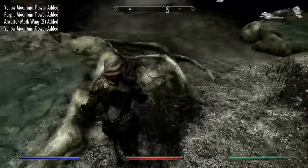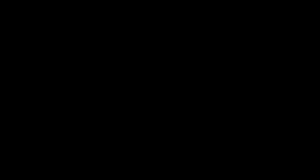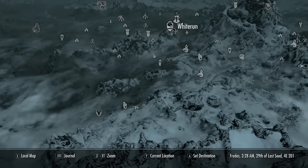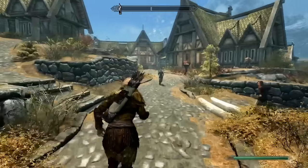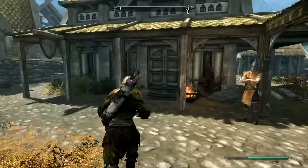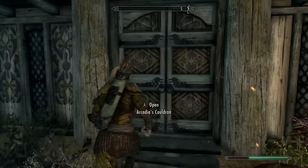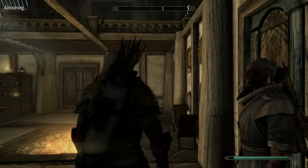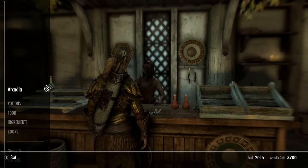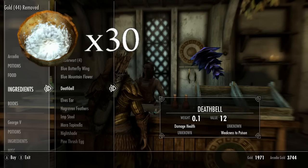Once you're done picking all the flowers, leave Ancestor Glade and go back to Whiterun. Whiterun is the best location because in Dragonsreach there's an Enchantment Table as well as an Alchemy Station literally right next to each other. Right now we're going to go into the Alchemy Shop. I strongly suggest saving before you do any of this, because if you mess up it might be hard to get back on track. We're going to be buying Salt Piles — that's the second component for the restoration potion.